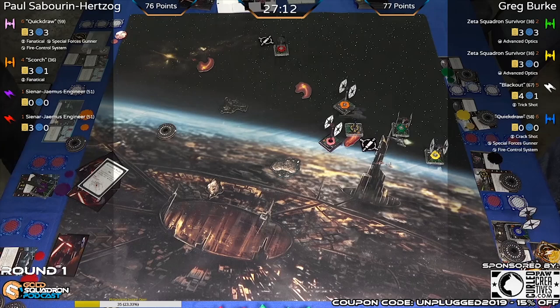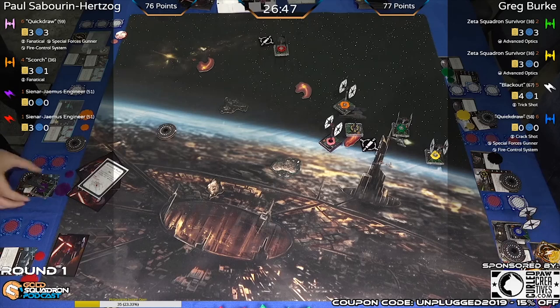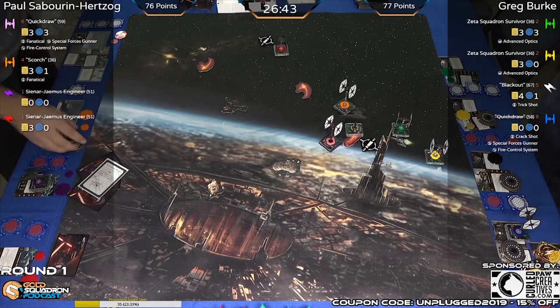Even though Paul's behind in points, I think in the next 27 minutes he's going to be able to catch up because of the tools he has available. We already saw the strength of Quick Draw — Greg said, 'I'm not going to shoot Quick Draw,' which Quick Draw is fine with since she's not taking damage. She's holding on to her shields, waiting for that ability to go off. It's pretty fantastic.